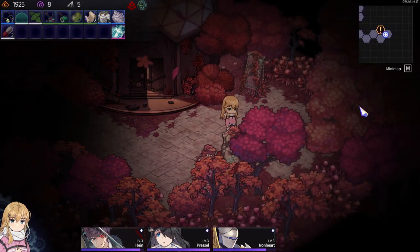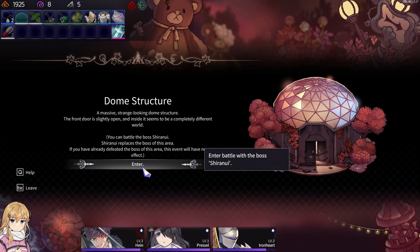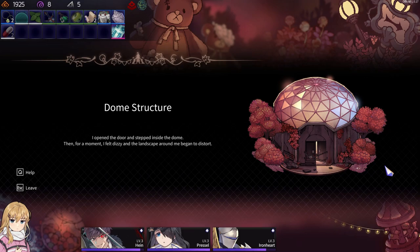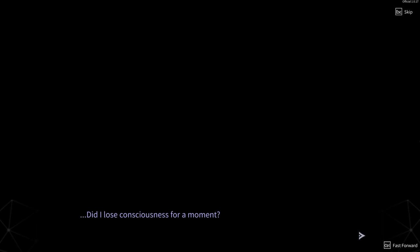What is that? A massive strange-looking dome structure — the front door is slightly open, and the side seems to be a completely different world. You can bet on the boss — Chirunui. Chirunui replaces the boss of this area. If you have already defeated the boss of this area, this event will have no effect. I think I'm going to regret this, but sure.